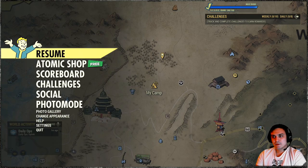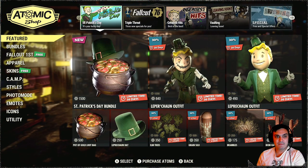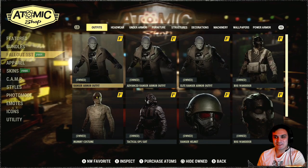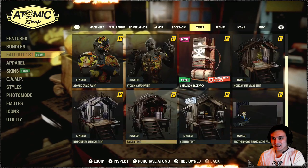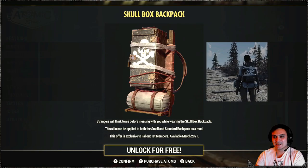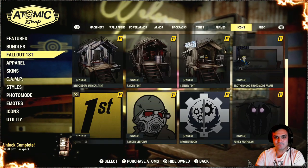Alright, so I kept my first impression. Let's see what we got. We even got some Fallout 1st, which is good because my Fallout 1st is ending in two days. What did we get? A Skull Bogs backpack. Not the best, but since it's free, why not?